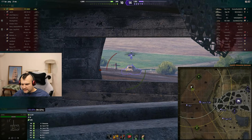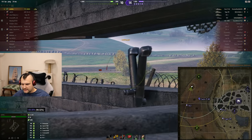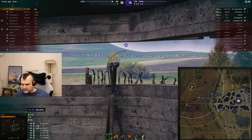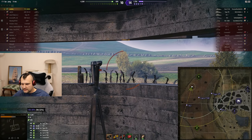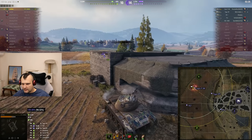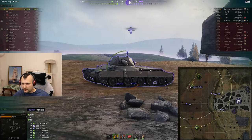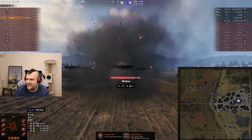Now we are slaughtering the Covenanter — or are we? I want to kill the T67 for obvious reasons. Oh my, hit with high explosives — that's not what I wanted! The T67 should be here... This is not exactly what I wanted, but it is what it is. I don't really think we can win this unfortunately.